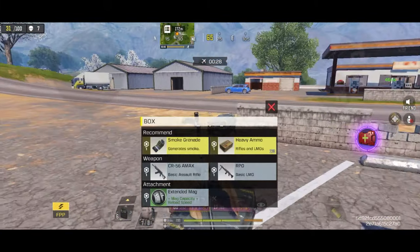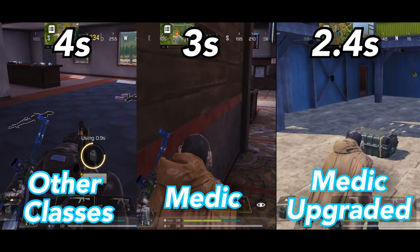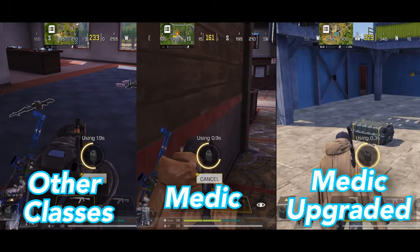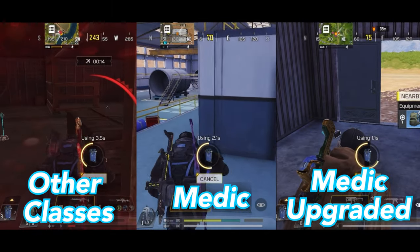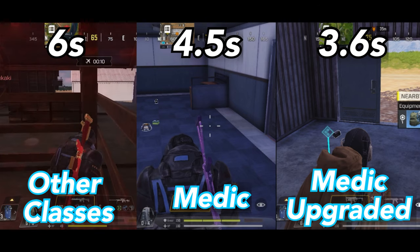Now let's see how this translates to real world usage. All classes except medic take 4 seconds to equip armor plates. Medic without chip upgrade takes 3 seconds, while chip upgraded medic takes only 2.4 seconds. Other classes take 6 seconds to equip advanced armor, while medic without chip upgrade takes 4.5 seconds, and with chip upgrade it only takes 3.6 seconds.